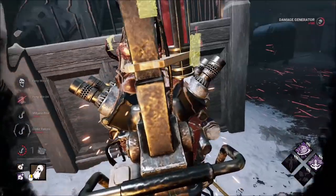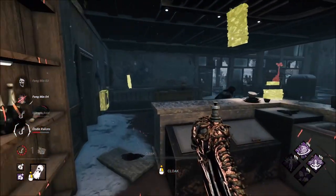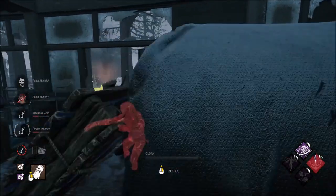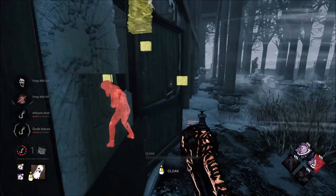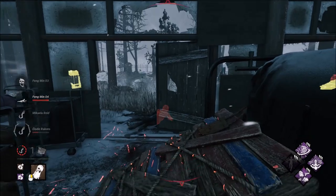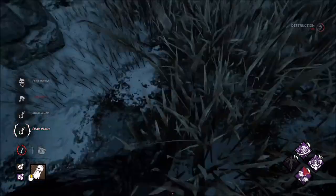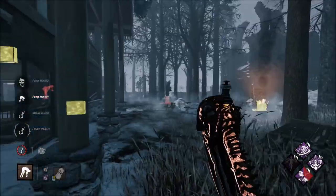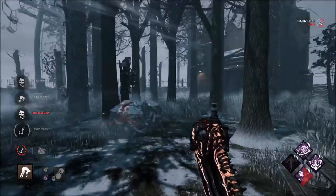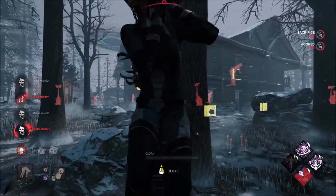There she is. We don't have to waste time unhooking, actually, because that just broke our cloak. I don't think this is going to matter. Yep. Nice. Wow, what a comeback! They actually had one generator left, and I only had like two hooks. That is insane — we got a little bit of Dissolution value.